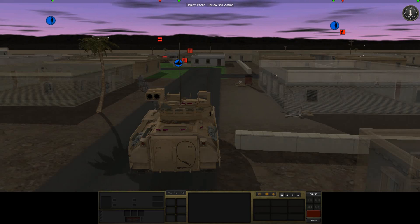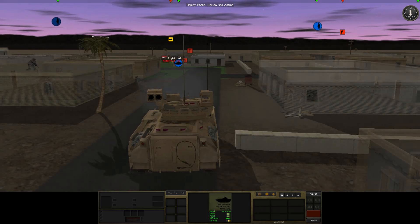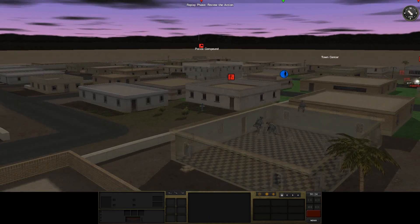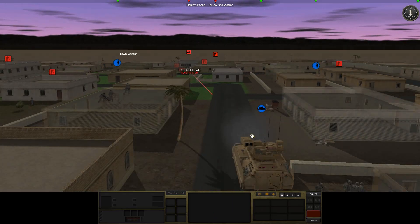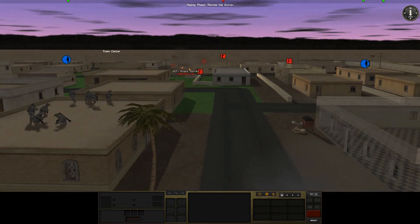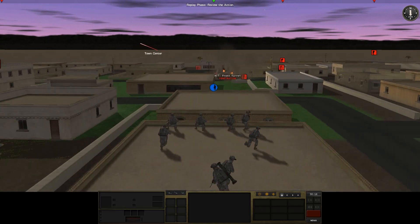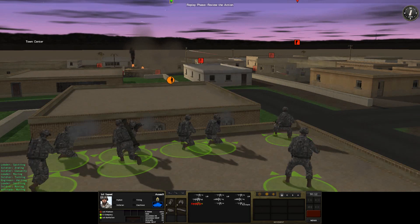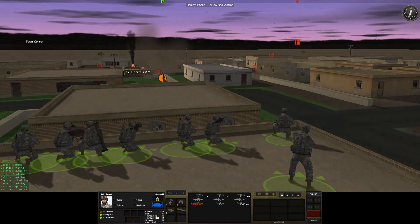Sure enough, you can see an enemy APC there — IFV, I should say. Penetrating hit — that is beautiful. So despite the chaos going on with our guys on the left side, these guys in the center are doing beautifully. Completely destroyed vehicle there. Let's see if we get any eyes on targets here. Good work, boys. I love this city fight — this is looking great.